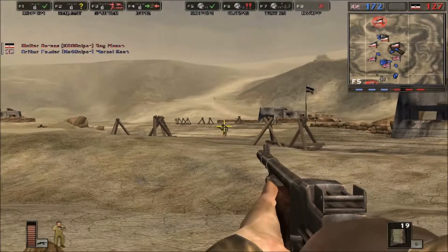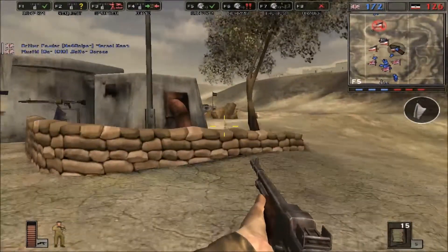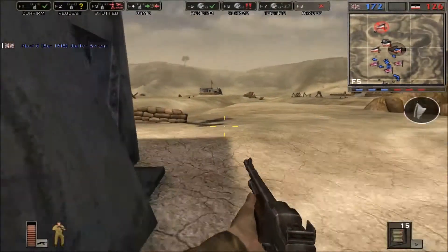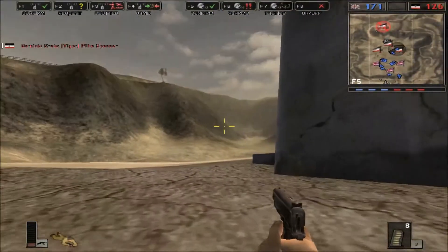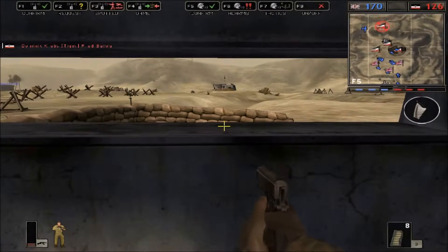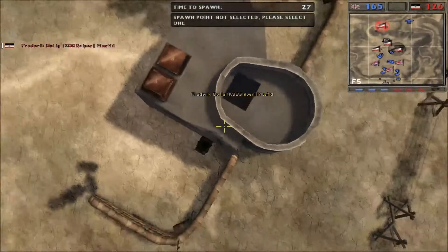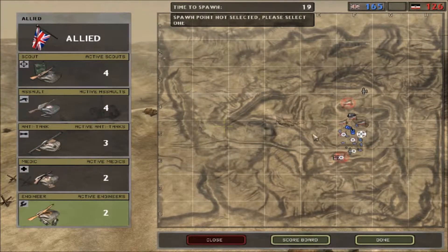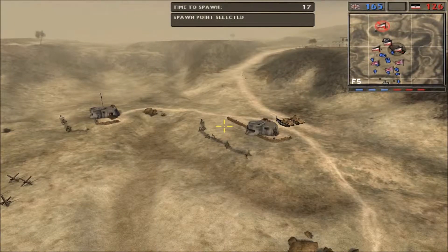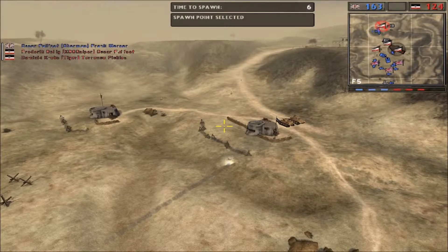I got him — he must have been low on health already. Ten kills, five deaths. I should have gone as a different class. Someone's shooting me from up the hill. This is not going well. I'm gonna switch to engineer — you can one-shot with that engineer rifle.